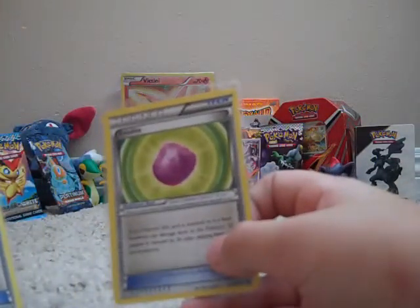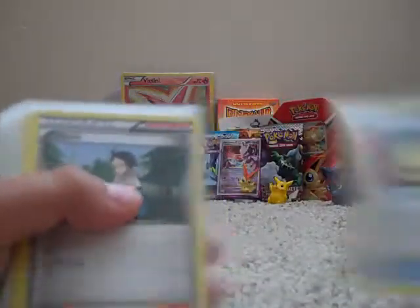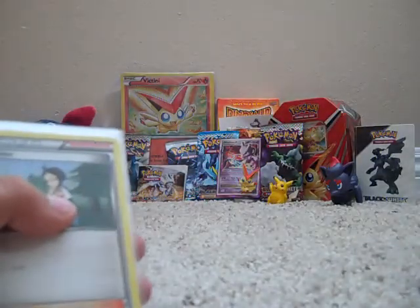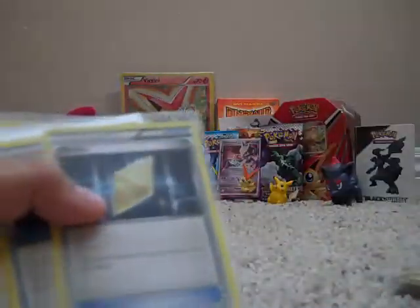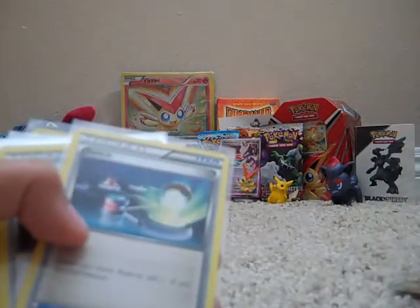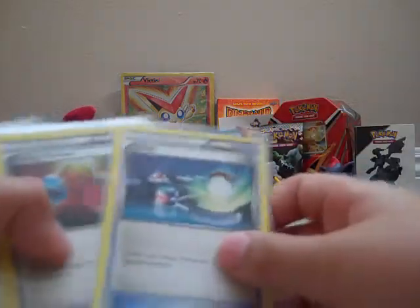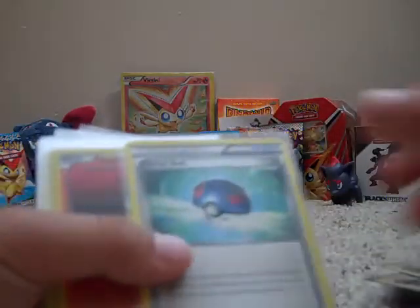An Eviolite for a card that's coming up, a Rocky Helmet — all-around good card — two Charon, Energy Search, Revive, Switch, Pokemon Communication. Just to tell you, this is upgraded. Switch, Energy Retrieval times two, Pokemon Communication, Energy Search, and Great Ball.